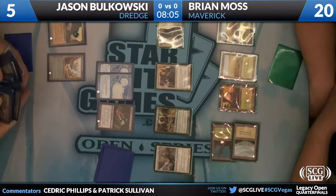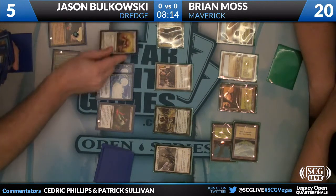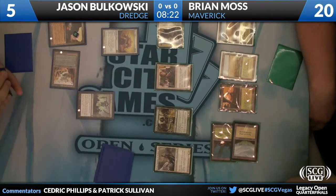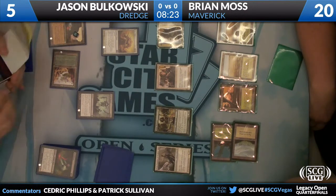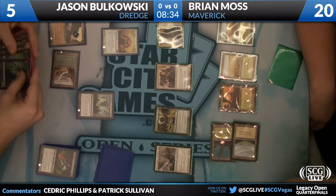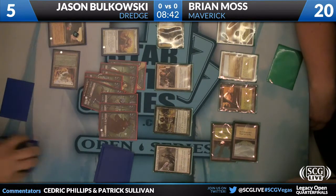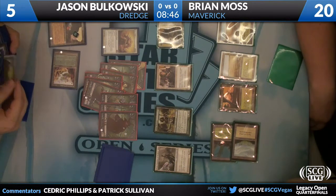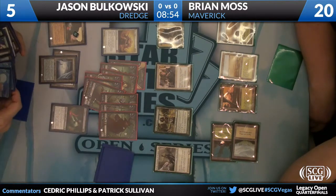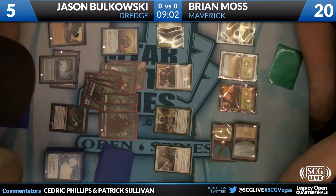He's going to be able to pay through Thalia with either one of his lands, so he's okay on that front. Sun Titan trigger — he's going to return what looks like a land, possibly, so that he can get Bloodghast back as well. Cephalid Coliseum is very, very good there. Does he have another copy of a Dread Return? He's not positive he has another Dread Return in his graveyard, but he does have two copies of Dread Return in his deck. Ideally you would like to just go for the kill this turn.